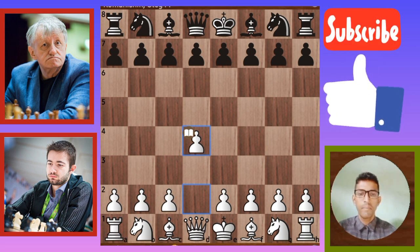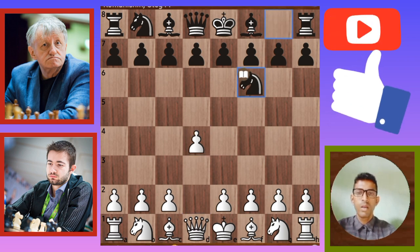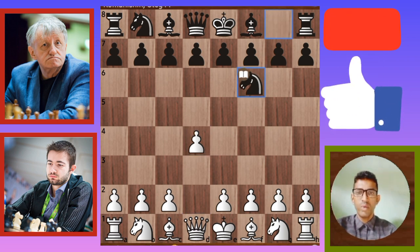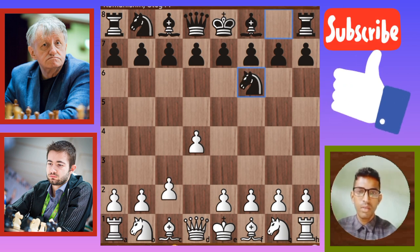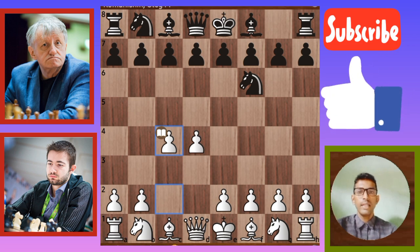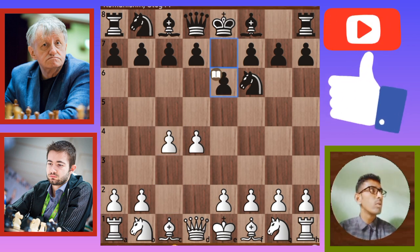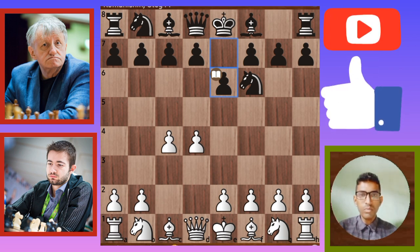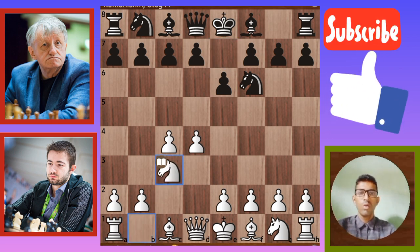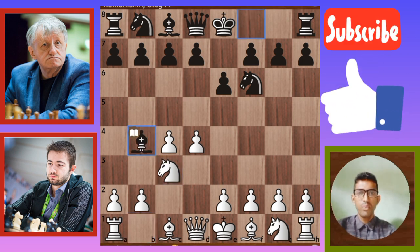D4 move, black's turn. Black is going to move Knight F6. Another move of white: C4. Another move of black: E6. These are book moves. Next move is Knight C3, and another move is Bishop B4.